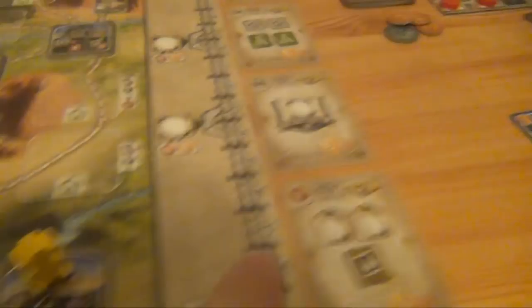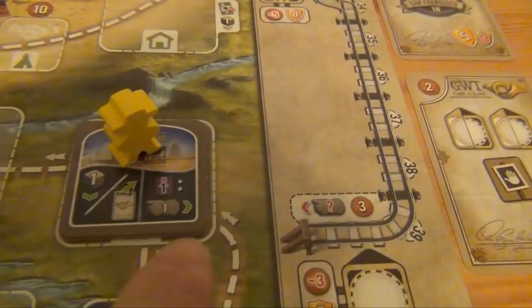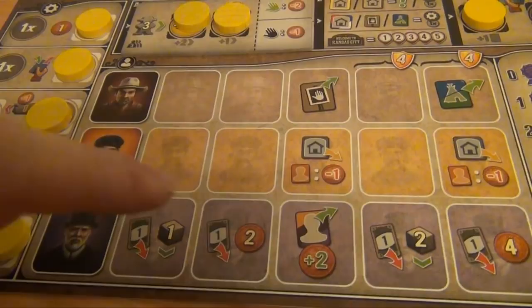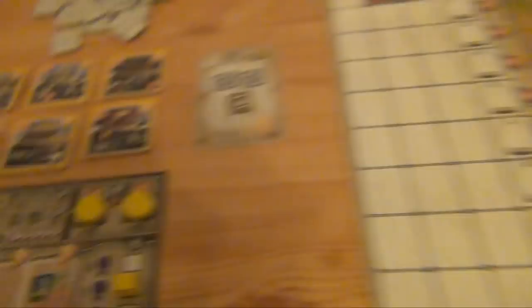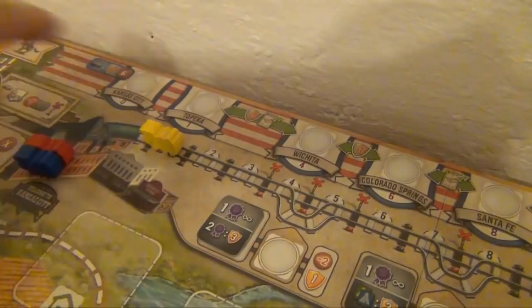Yellow decides to start on this space. First he can either take an objective or advance his certificate mark by one — he decides to advance. Then he gets to advance his engine for each of his engineers. We have to take a look at the section on the board where we store all of our workers. We start with one of each: cowboys, craftsmen, and engineers. So Yellow has one engineer and gets to advance his engine one space. That's his first turn. Red decides to start over here, so he gets to advance his engine by one space as well. On each space there can only be one engine, so he'll skip that one and end up on space number two. He can also perform an auxiliary action, so he takes a dollar.